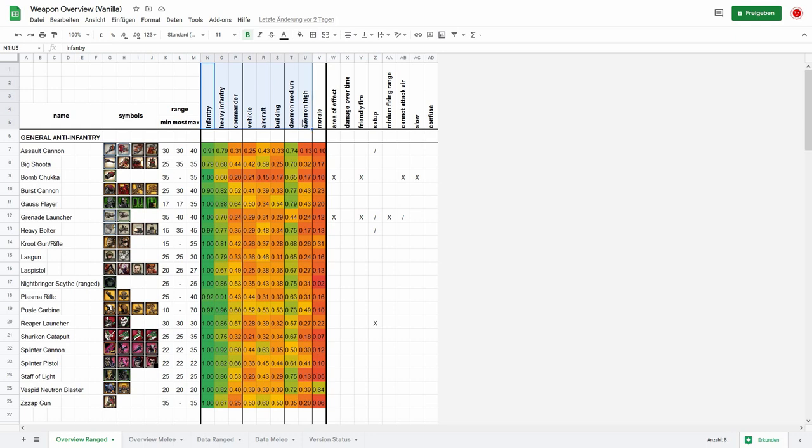Every unit has an armor type — one of these armor types. Infantry low are mostly builder units. Infantry medium are your cannon fodder units like guardsmen or guardians. Infantry high isn't that common — for example some Ork boys or some Eldar units, because everything else like space marines is heavy infantry medium. Also chaos space marines, battle sisters, stuff like that. Heavy infantry high would be like terminators, but also Fire Warriors and Eldar assault units.